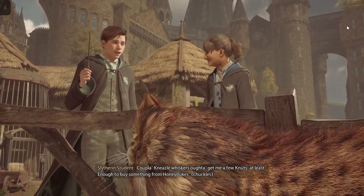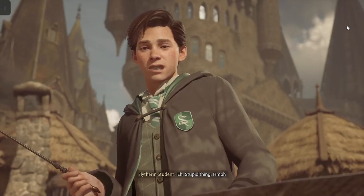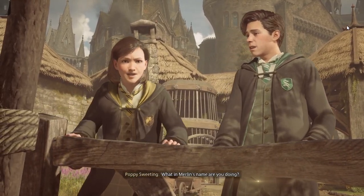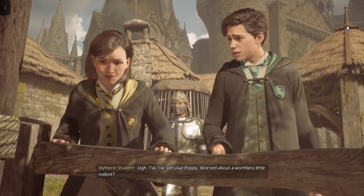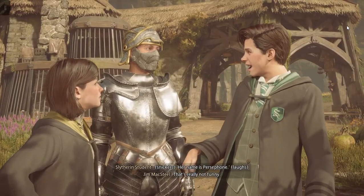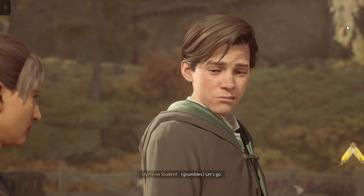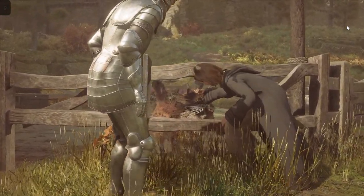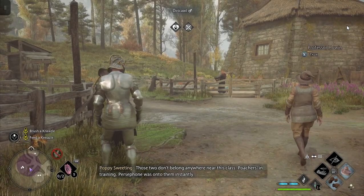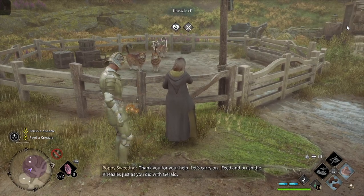A couple of Mooncalves - that's going to get me a few Knuts at least, enough to buy something from Honeydukes. Two students are treating a Mooncalf poorly. Poppy is furious: 'What are you doing? Just peculiar - Poppy worries about a worthless little rodent.' Poppy retorts: 'Her name is Persephone!' The situation is defused: 'Those two don't belong anywhere near this class - poachers in training. Persephone was onto them instantly. Thank you for your help.'